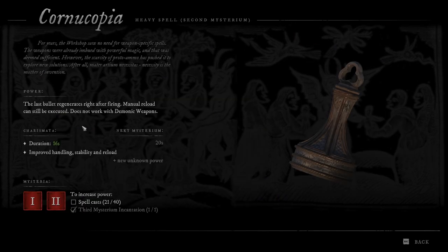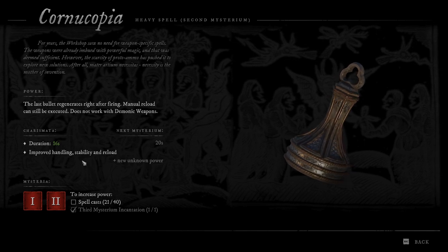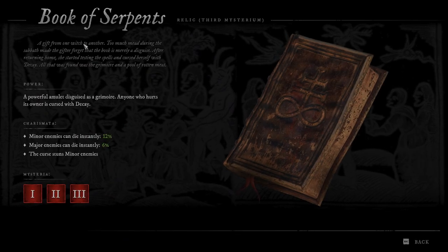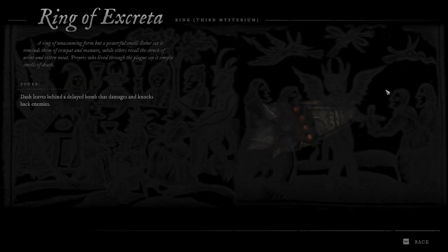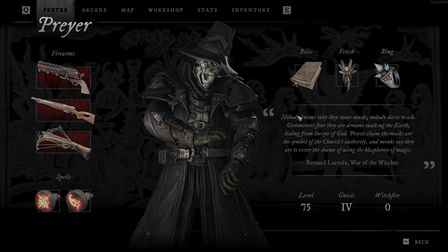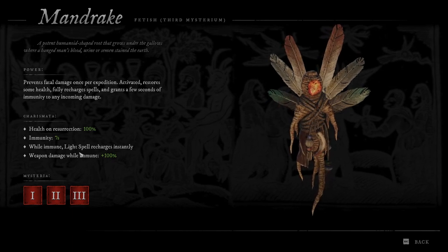I have Concupia to get unlimited ammo for 16 seconds. Improved handling, stability, and reload. From the relics I'm using the Book of Serpents to deal DK — if enemies touch me they can die instantly. And I'm using a Ring for DK also, so when you dash you leave bombs that apply DK curse, and a fetish to resurrect me one time from death.